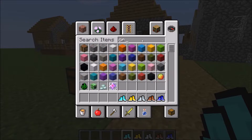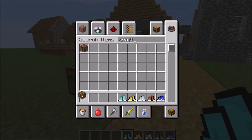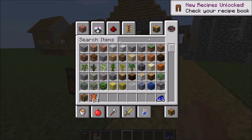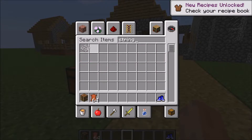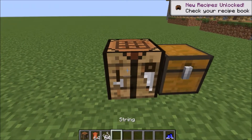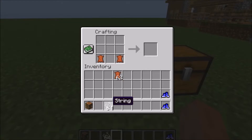Let's go ahead and pull up a crafting table here. There are some materials that you make them with — you got leather and string. So let's place that down. This is how you craft the base ones.